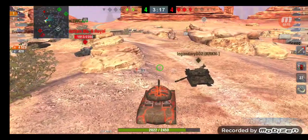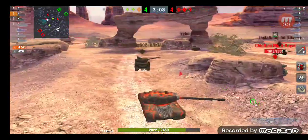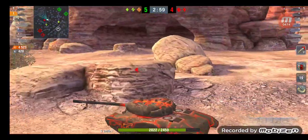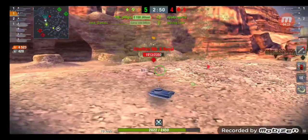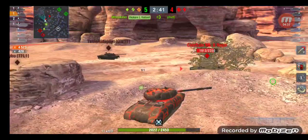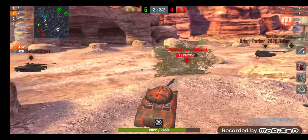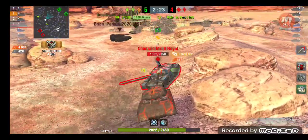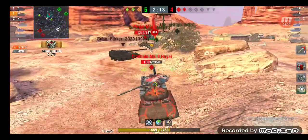Now it's just the 50B, the Murat, and the Chieftain left. This thing can brawl. The final thing I wanted to say about this tank: you want to facehug. There goes the 50B. Chieftain knows not to push that — he realizes I'm playing this really smart. I am now in a full facehug position. The Chieftain's going to have to hit somewhere other than normal shots; he has to hit my upper plate to get me.